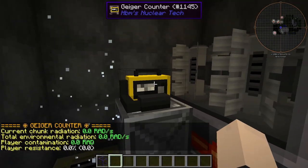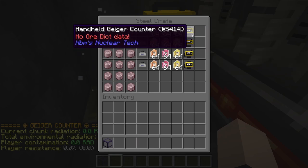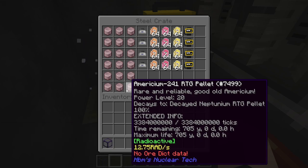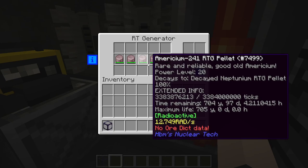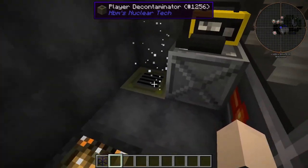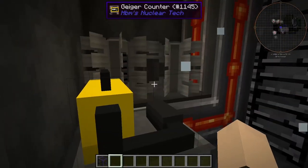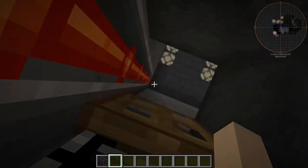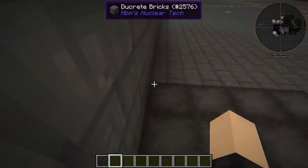Over here we have our RT generator room with our Geiger counter, our hazmat kit with radaways, and a handheld Geiger counter. We have enough americium for the last 705 years, which is ridiculously long. We also have a player decontaminator, so you can actually just hold it in your inventory, put it in there, and use it without dying.